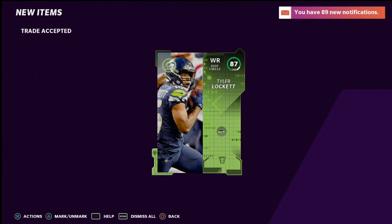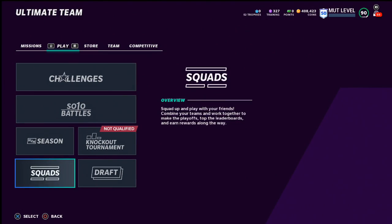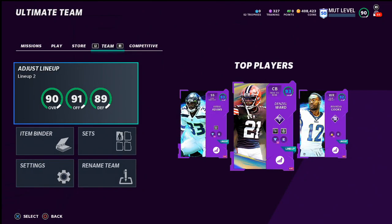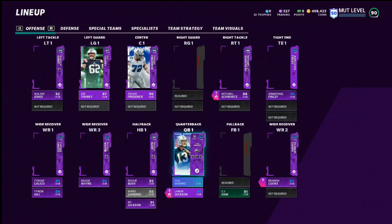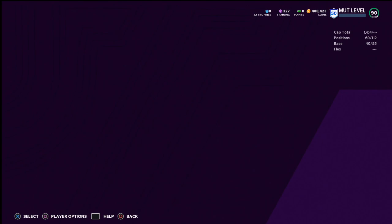I'm going to jump into my MUT lineup here. You don't have to have all of these crazy things. You can get this Reggie Bush through grinding solo challenges. My lineup is pretty solid, but what I want to specifically focus on is Reggie Bush and his ability. Reggie Bush, 92 overall — if you use the power-up, you don't have to — he's got 93 speed, 95 acceleration, 91 agility, 86 catching, and 91 change of direction.